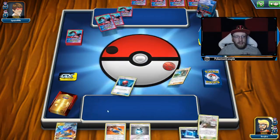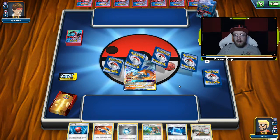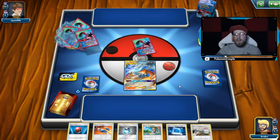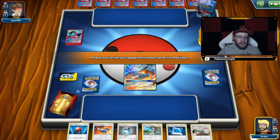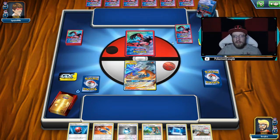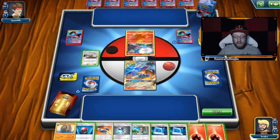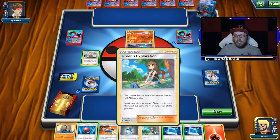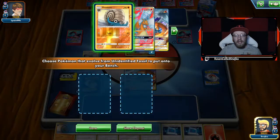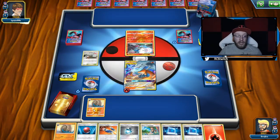Let's see our first hand. We've got a ReshiZard, a Pokémon Communication, a Cherish Ball — I've got everything and I go first. We have everything right now, because Cherish Ball is going to go for Omastar, and Pokémon Research Lab is going to go for Omanyte — we are ready to go. My opponent can play around it if he wants to, but I don't think he will. I'm just passing the turn. I already have an Omanyte. Next turn, Pokémon Communication on the Omanyte — I've got Omastar turn 2.